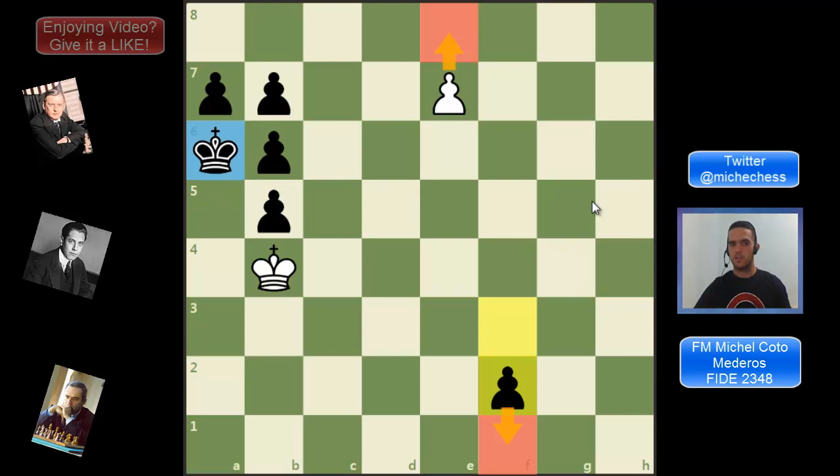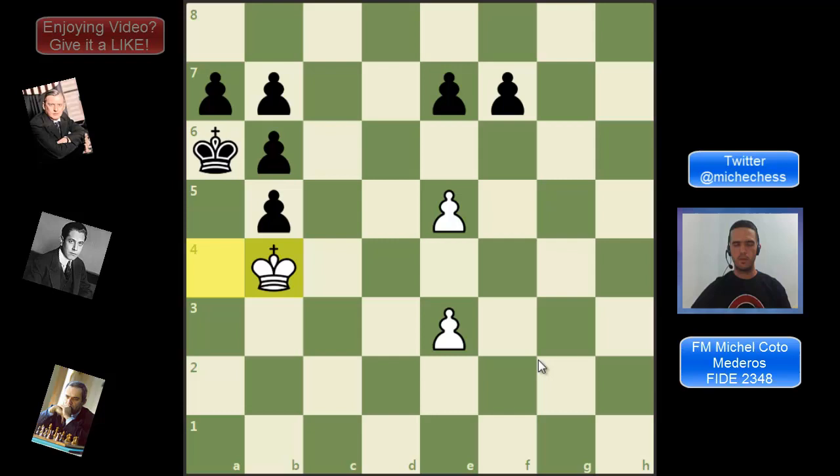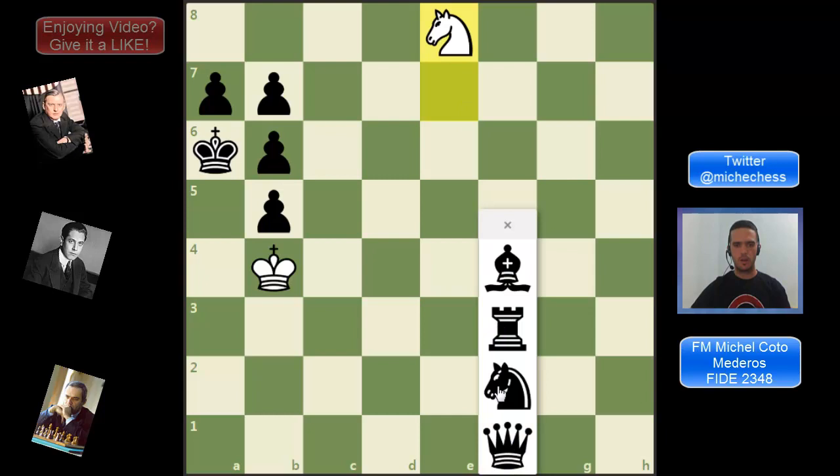White can play e5, then f4, then e6, then f3, then e7, then f2. If we promote to queen, black is also promoting to queen and they have four extra pawns — we don't have any good checks so black would be winning. But there's a surprise: we don't have to promote to queen. Black's king is smothered over there, so all we need is a check. If we promote to a knight we get that check, and after black's promotion we have checkmate with knight c7.